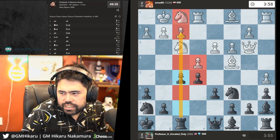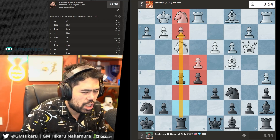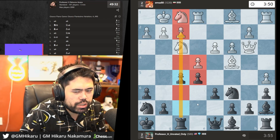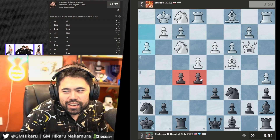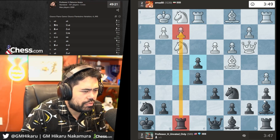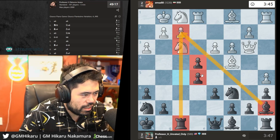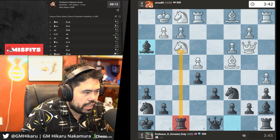It's called the Fegatello Attack — it's named after an Italian dish. I don't understand why you'd name a chess opening after a dish of food. Let's take and play on the f-file again. Let's take on h3 — if he takes, I take the knight.